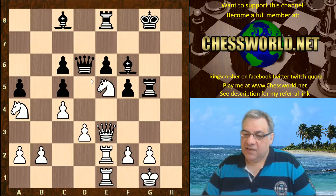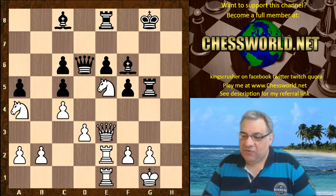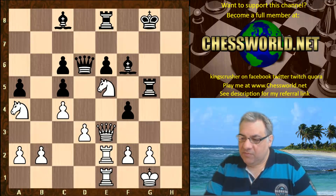In any case, taking on c6. Often e5 and c5 are targets in this system, but here it's just vividly demonstrated that black is in huge trouble. This is a very desperate move now — f4.